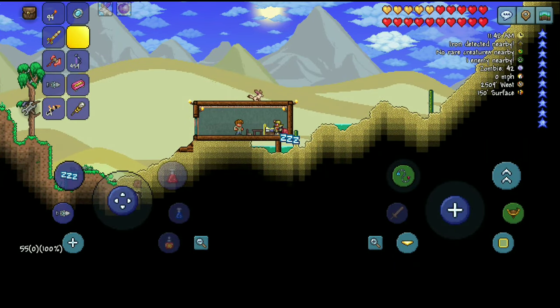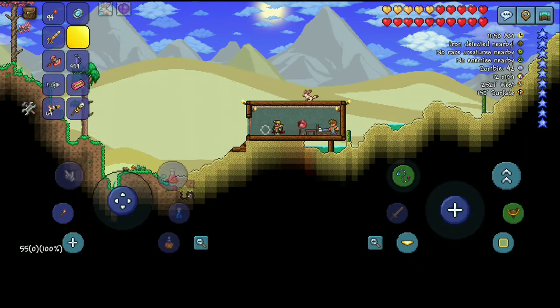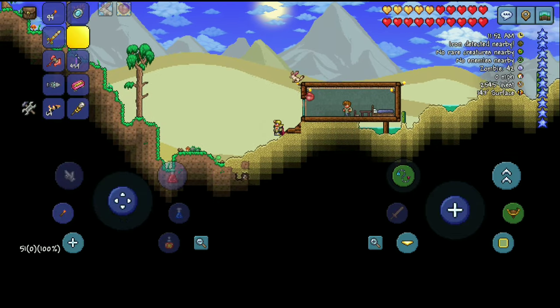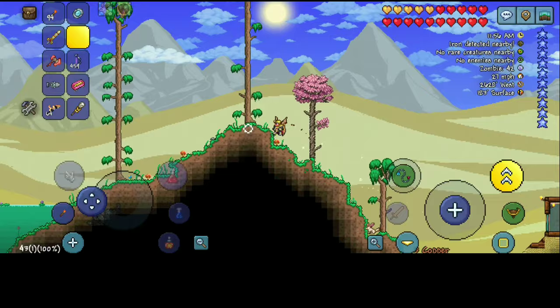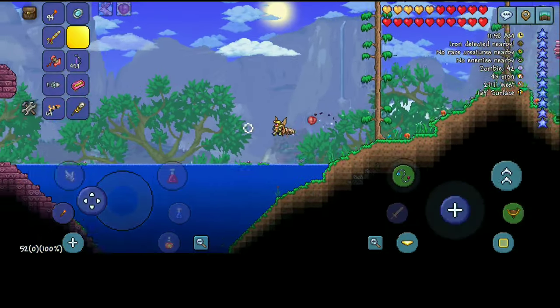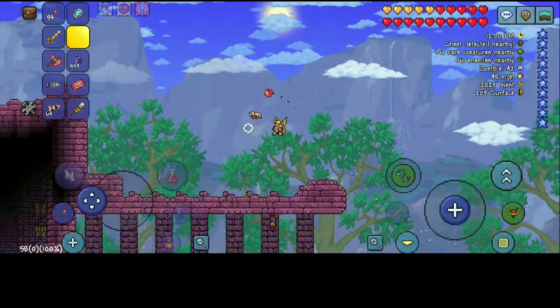Do you want to craft a cell phone in Terraria? You are having a problem — you don't have a radar to craft REK 3000. That's an essential component used to craft a cell phone.